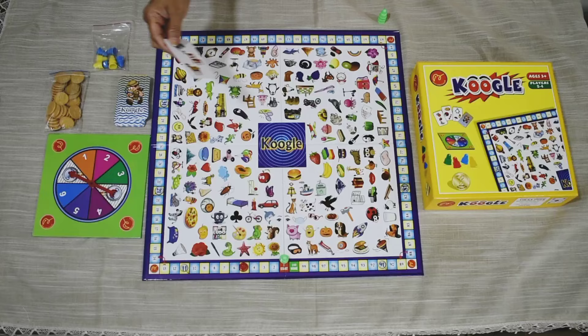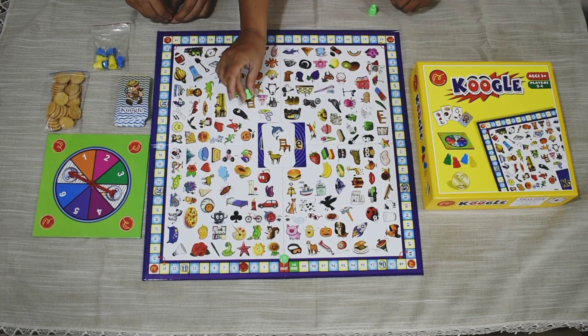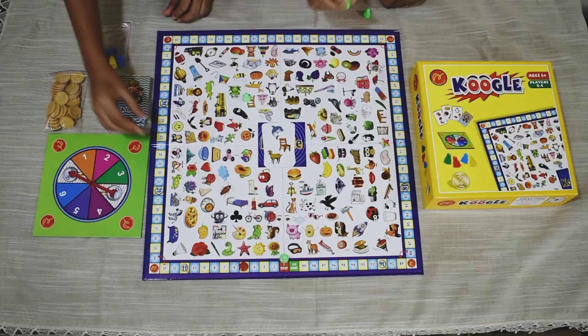All players will then locate these three pictures of the card on the board. Whoever finds the most pictures is the winner for that round. The winner will get one winning gold coin. The game will continue till either some players reach the home place or all coins are finished.